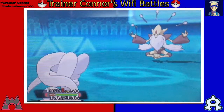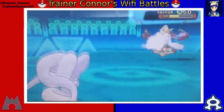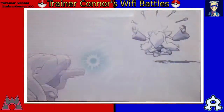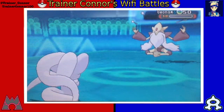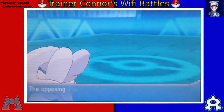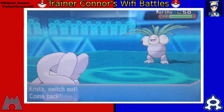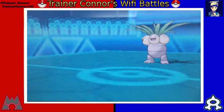Unfortunately, Venusaur goes down, but not really in vain, because we're going to go into Cinchino. Surprisingly, it outsped the Mega Alakazam. I'm not Scarfed, because Cinchino is pretty fast without a Scarf. Maybe he doesn't have max speed on his Mega Alakazam. We're able to go with Tail Slap, hit 5 of those actually, and take care of that Mega Alakazam.